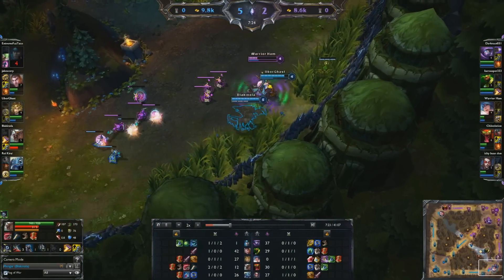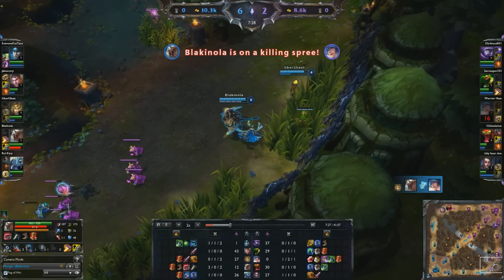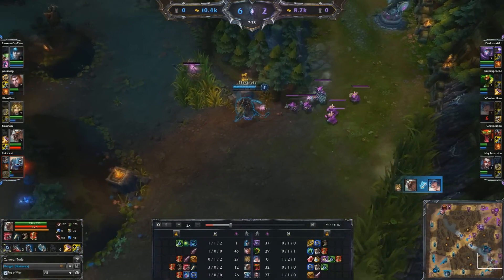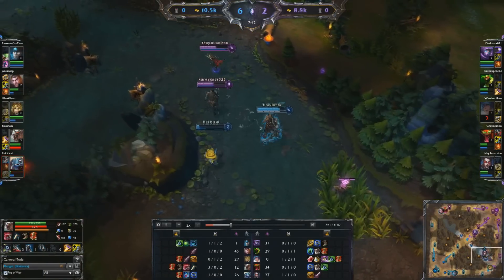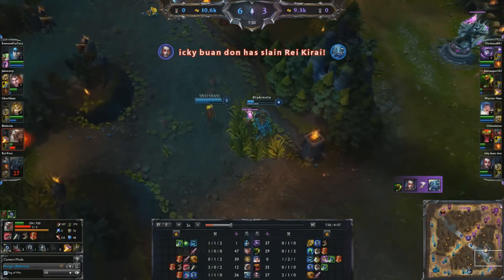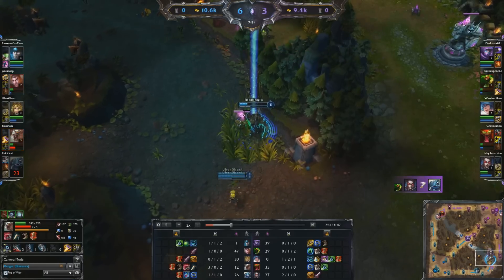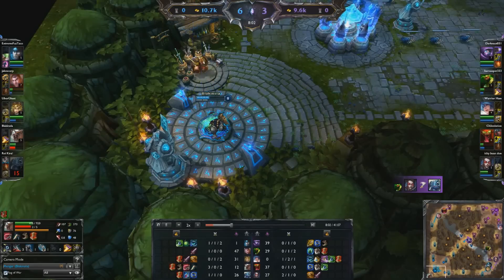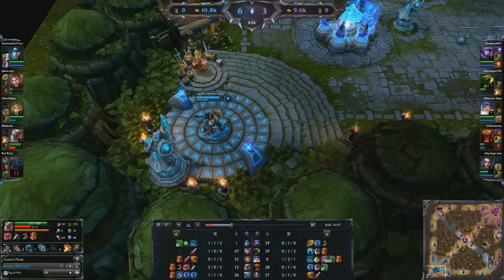So I go back bot again, try and get some kills. Sona does not follow Vayne and pays the ultimate price. Vayne has to chill there and doesn't know what to do. But Fizz is getting gangbanged by Nasus and Vayne. I don't have any defense, so I get put down pretty low and I am forced to B.